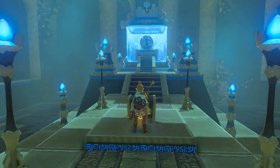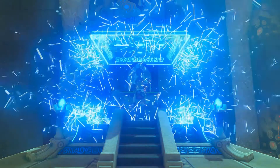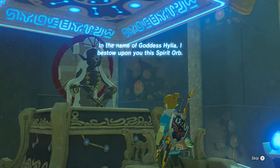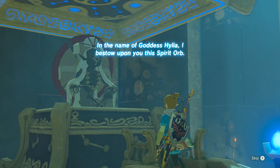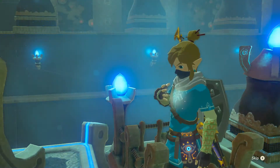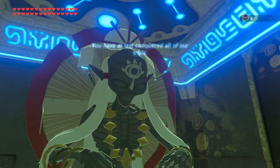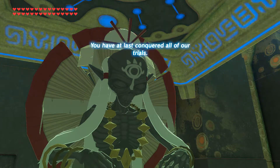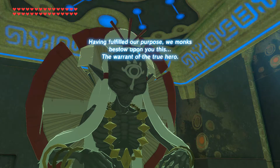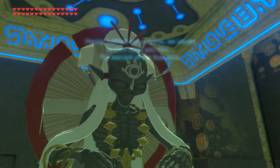I ended up saving this one for last — the Spring of Courage. I found it around the 100 mark, but you need to get one of Farosh's scales, and I just didn't have one. I tried getting one at the time, but I couldn't find him, and even when I did, I'd shoot him and didn't get a scale, so it was just annoying. I decided to spend my time looking for other shrines instead and ended up saving it for last. Around the 110 mark, I thought it'd actually be pretty cool to save the Spring of Courage for last, since Link does have the Triforce of Courage.